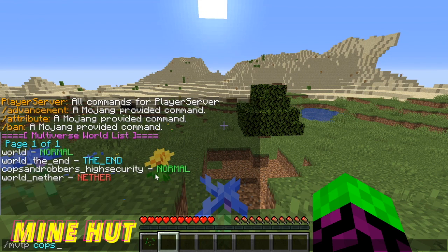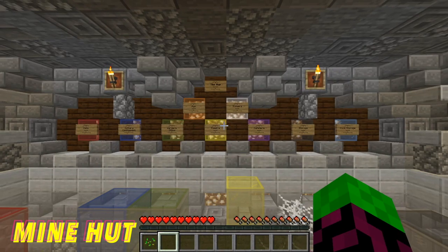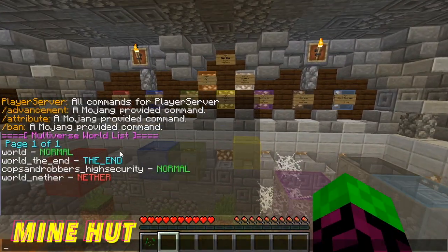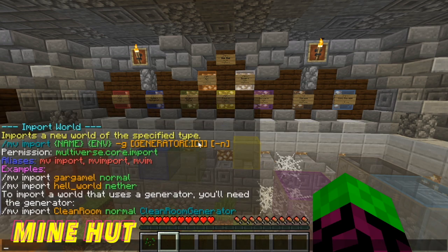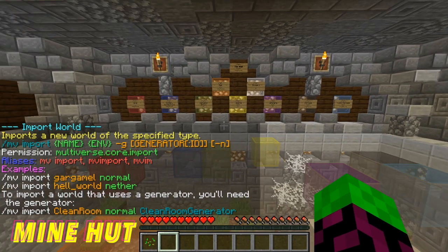I installed the Multiverse plugin and you can see all the different plugins as you would on a regular Bukkit server. If you run the mv list command you can see that I've already imported the Cops and Robbers map. All you have to do is run mvtp — I kind of regret making such a long name, but whatever — and here you go, this is the Cops and Robbers world. What I recommend is installing a whole bunch of different maps, making sure they are on the right version, and then typing 'multiverse import world normal' to import them.